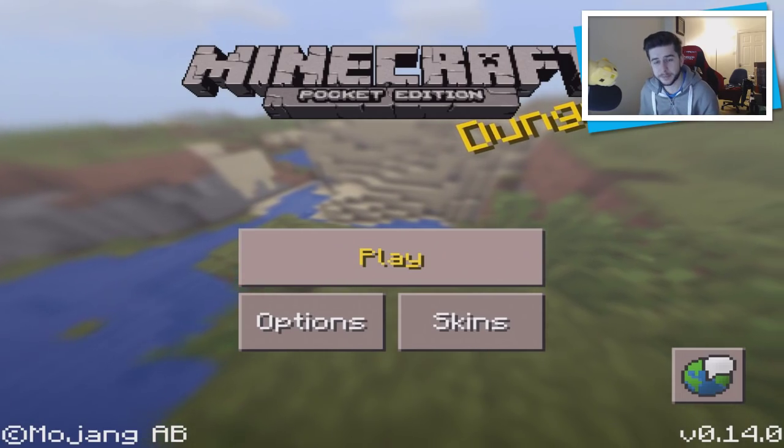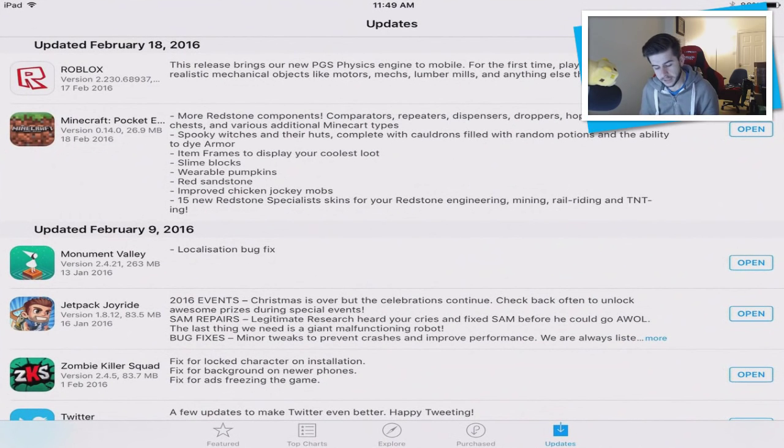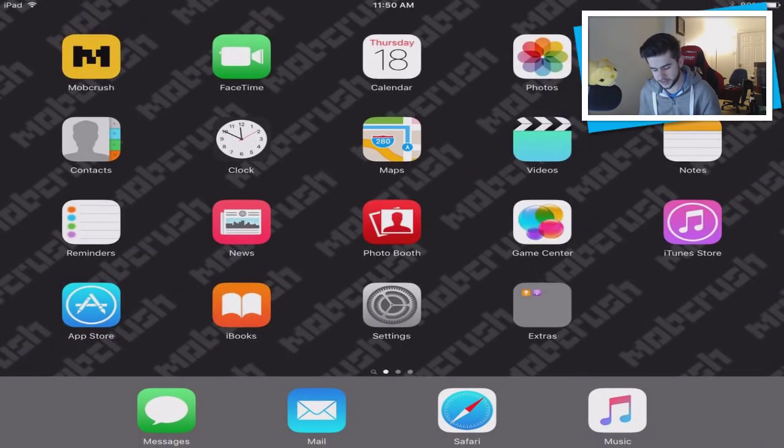Make sure you go to the App Store and check the update. It says more redstone components — comparators, repeaters, dispensers, droppers, hoppers, trap chests — plus additional minecart types and a lot more things that were introduced in this update.